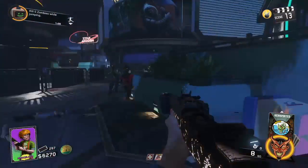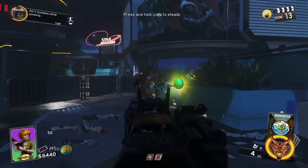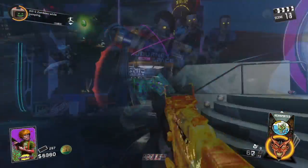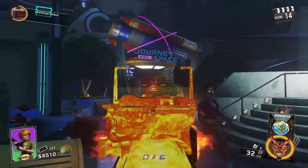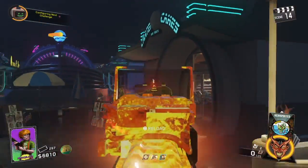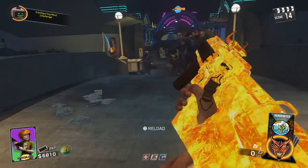Hello! Welcome back to Nerdologist Gaming. Today we're going to be talking about Infinite Warfare Zombies. As you may know, the first map that came with the game was Zombies in Spaceland, which is completely different from Treyarch's Zombies that are usually dark and dreary. This time it was more energetic and fun.